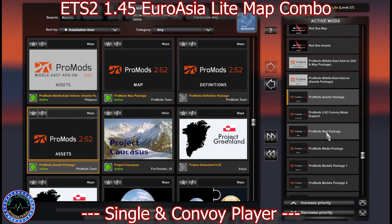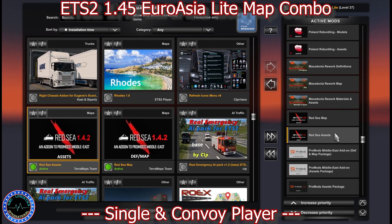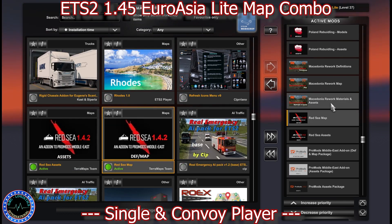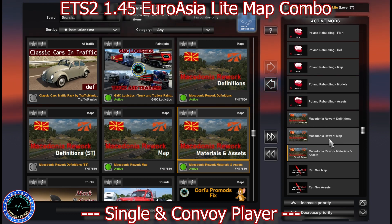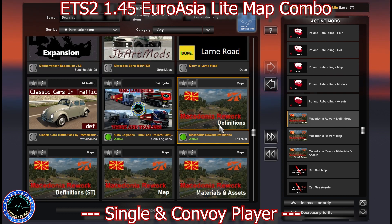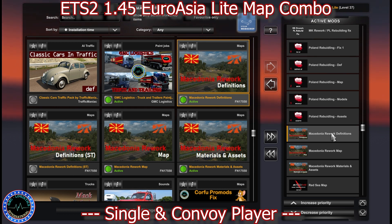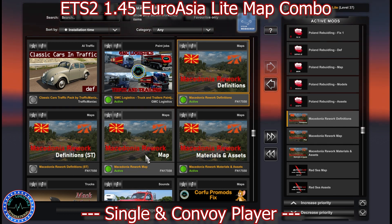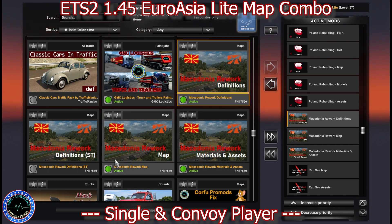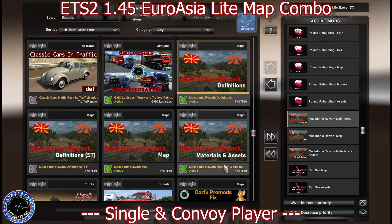Then we have ProMods Assets, ProMods Middle East Assets Package, ProMods Middle East DefendMap, Red Sea Assets, Red Sea Map, then Macedonia Rework Materials and Assets, Macedonia Rework, Macedonia Rework Definition, and the Regular Definition — because in Convoy, Special Transport is not compatible, so the Special Transport definition is not required.